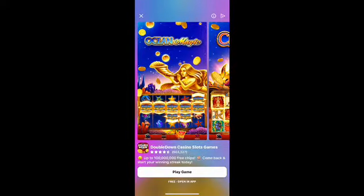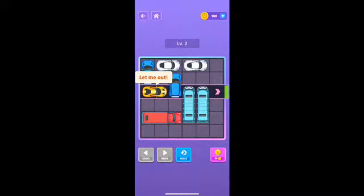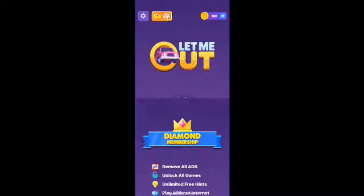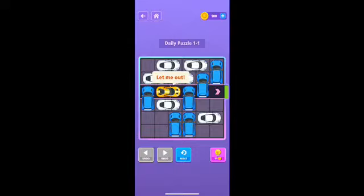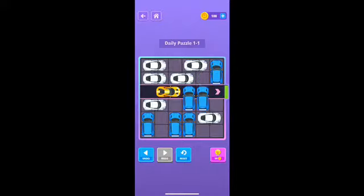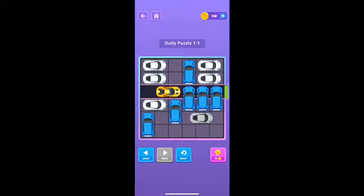We're just gonna let the ad play out and then start level two. Same goal — we want to get that yellow sports car out of the grid, so we have to move and shift those blue and white cars. We'll move the blue one down, shift the white cars over. Let's see what we'll do next — move the blue down with the white one over.